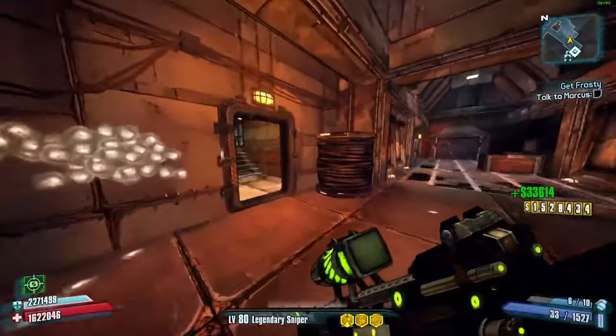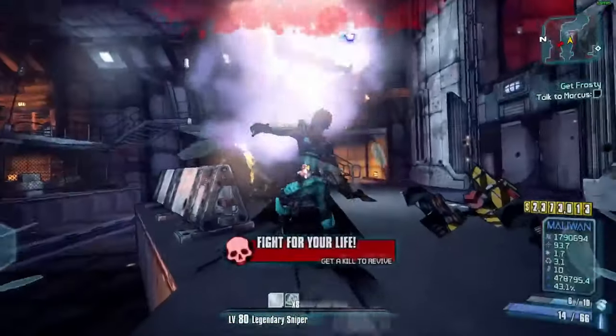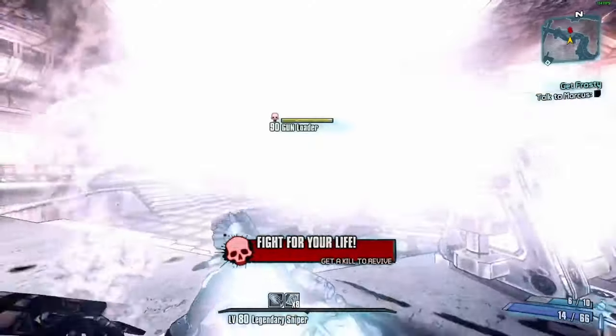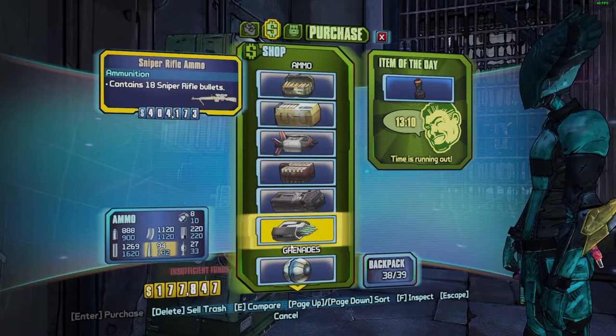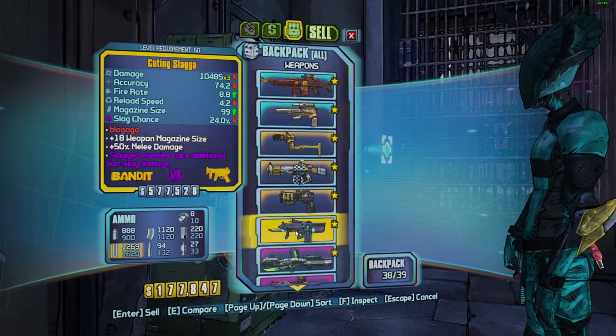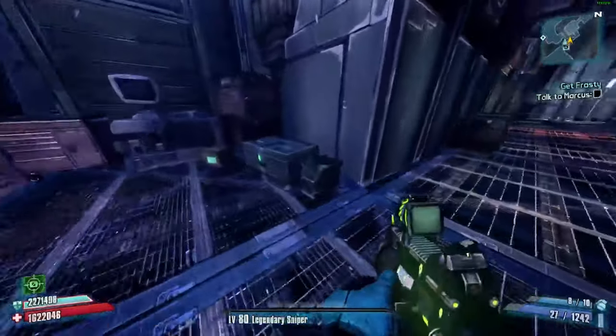Believe it or not, the Sand Hawk can kill a loader — who would have guessed it. He just blew up as soon as he fell down — I did not know they would do that. I'm trying to press space to fill my ammo. I don't even have enough money to buy sniper ammo — that's Borderlands 2 for you. Getting my ammo out of boxes like a broke person.